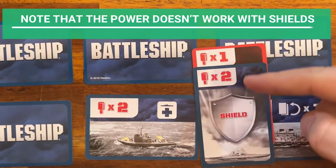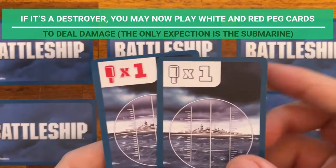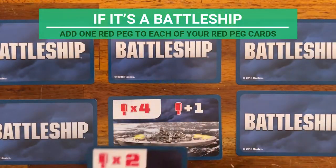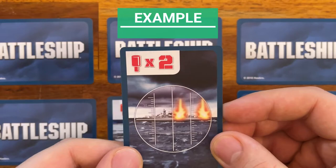Note that the PT boat power does not work with shields. If it's a destroyer, you may play white or red peg cards to deal damage — the only exception is the submarine. If it's a battleship, add one red peg to each of your red peg cards. For example, a two peg card now counts as a three peg card.